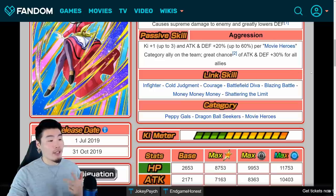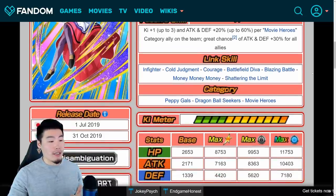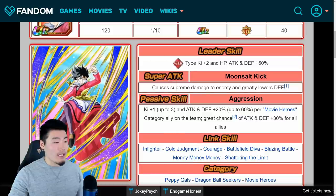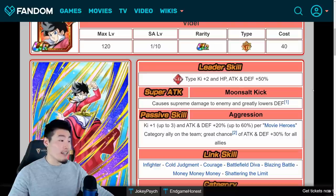Her links are Infighter, Cold Judgment, Courage, Battlefield Diva, Blazing Battle, Money Money Money, and Shattering the Limit. Her categories are Peppy Gals, Dragon Ball Seekers, and Movie Heroes. Overall, a very solid support type unit in the STR Videl.